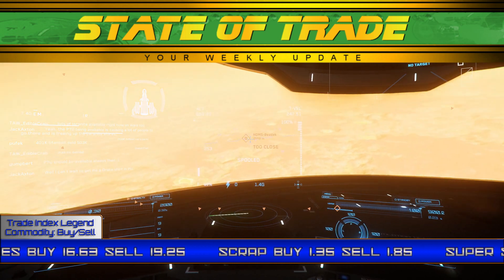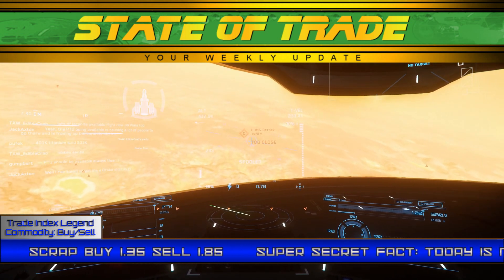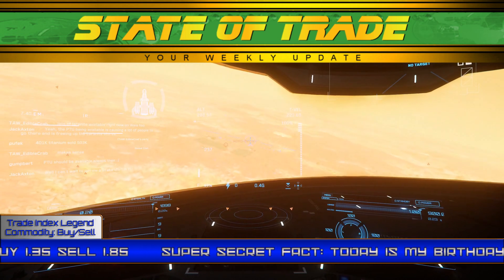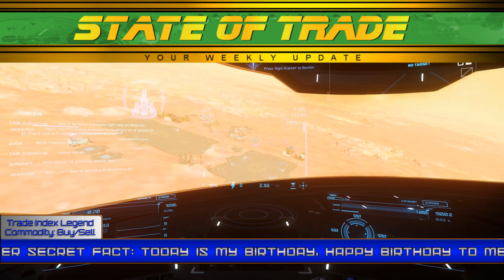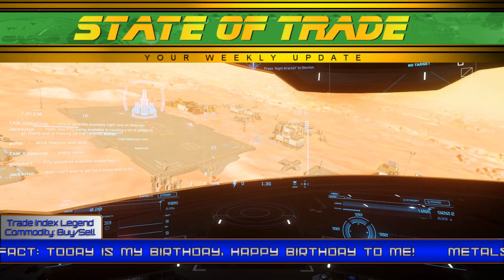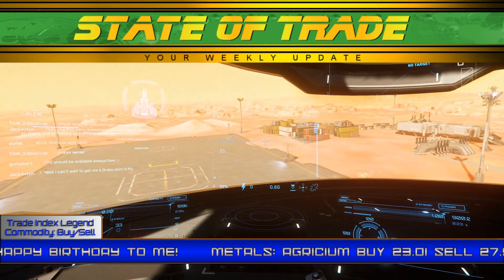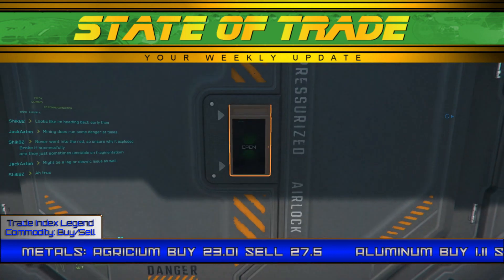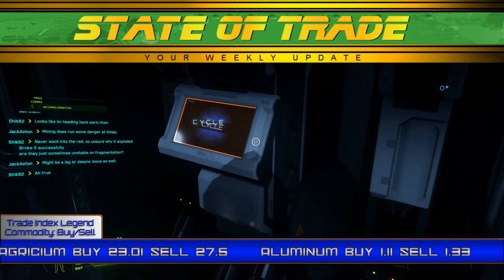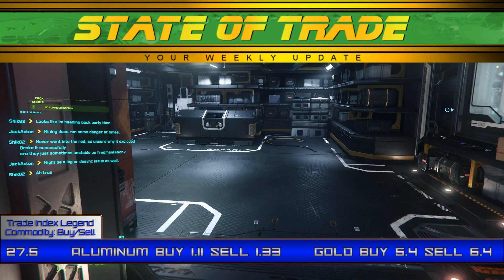Mineral markets see the usual majority share in Laranite. The commodity had only minor slumps during the week and stays in the mid-27 range. The release of 3.7.2 briefly saw prices in the low 25 range, which was quickly taken advantage of. Laranite has consistently stayed far above its base price of 24.10, which is usually only seen in the beginning of a major patch. Diamond saw a surprising movement this week, as stock was actually emptied on Magda. The price for Diamond rose to 6.04 in Hurston.